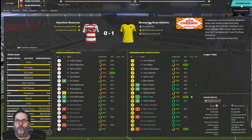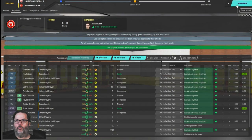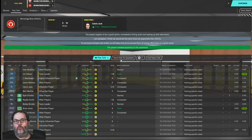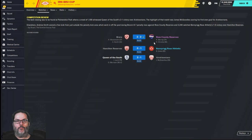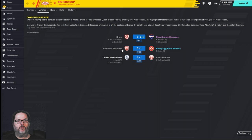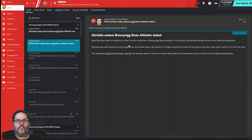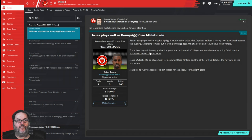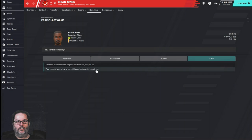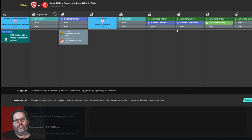We end up really dominating the shots 18 to 8. We win! Probably could have gone with the attacking tactic from the get-go, but we were the underdogs, we had no idea. Ross County Reserves win over Brora on penalties. Queen of the South beat Eridonians, who are a League One side, so that's not as impressive as our win. Christy makes his debut with an assist — very nice. Jones gets the praise for scoring the winner.